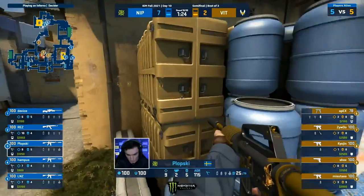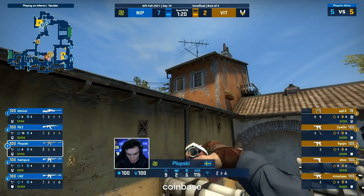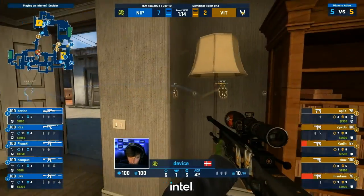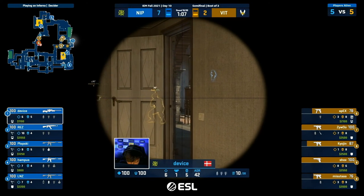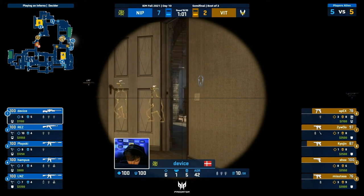To varying success — some players are just throwing out the nades and they're not finding any damage. Some are throwing them out and finding huge chunks. It's going to be interesting to continue to monitor this. On A control — looks like they're trying to go mid to B. Device should have a real good angle for this — they're aware, and so is he. Standoff right now.